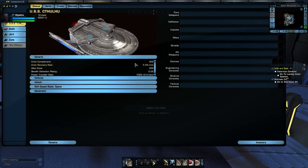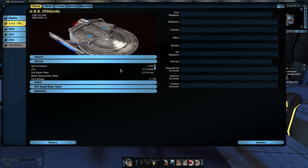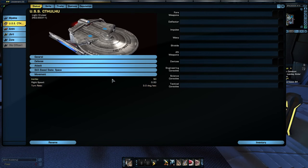Here are the stats for it. Got a crew component of 200, so a recovery rate of 5% per minute. For defense, we have a hull of 10,000. And as you can see, I have no devices on here, so this is just basic stats. For movement, you have an inertia of 50 and a turn rate of 3 degrees.